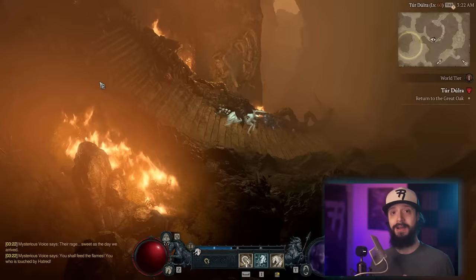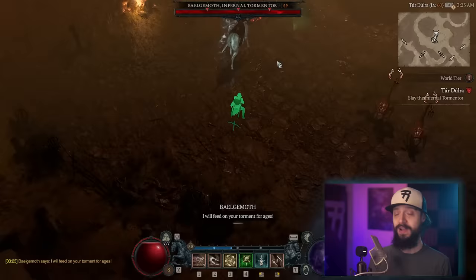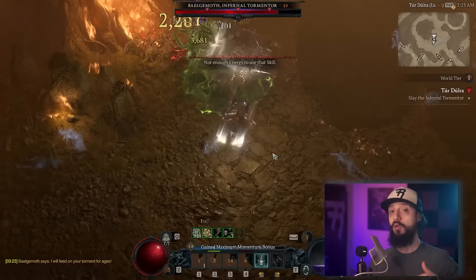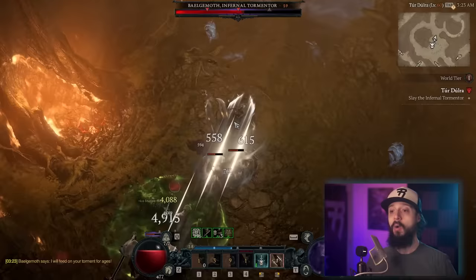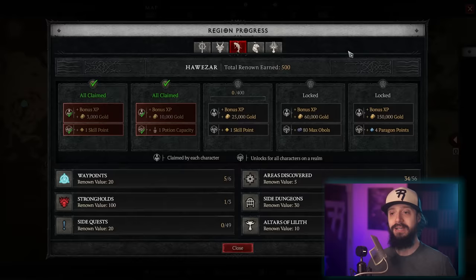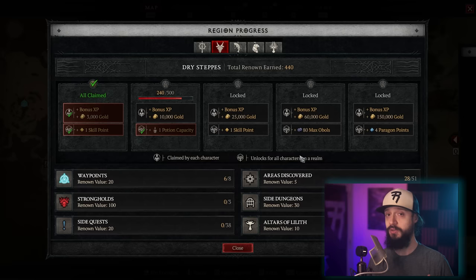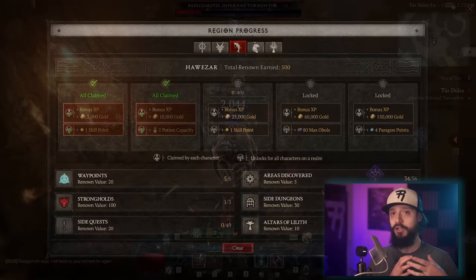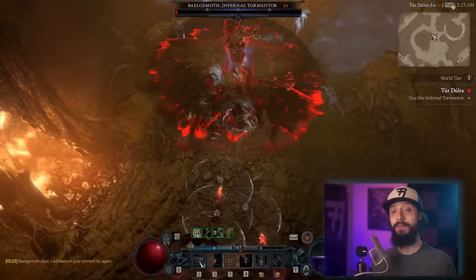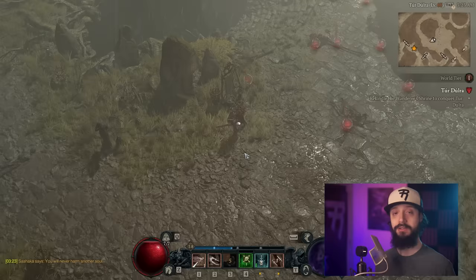If you find yourself going too quickly and are massively underleveled for a zone, one thing you can start working on is your renown. Renown is a system where in each of the game's five regions, you get renown for completing content in increments — discovering zones, finding Altars of Lilith, completing dungeons, completing side quests, even just finding waypoints. All of this contributes to your renown, and renown gives you rewards in different tiers. You can only complete the first three steps for every zone before you unlock World Tier 3.